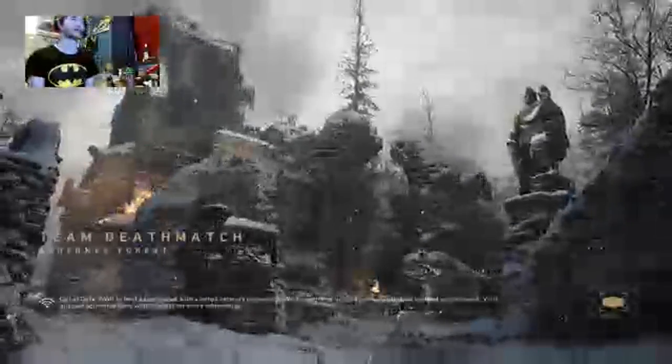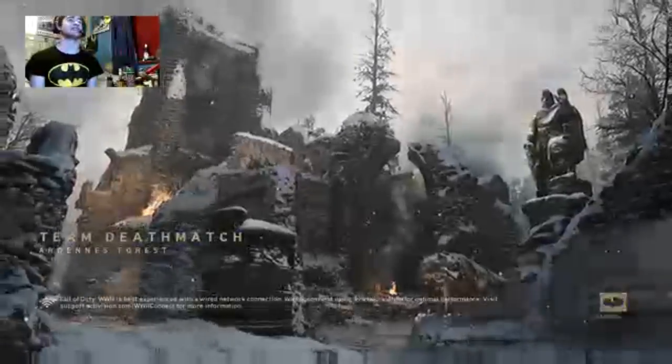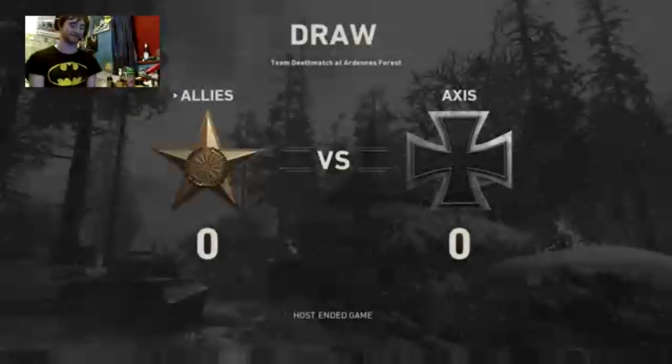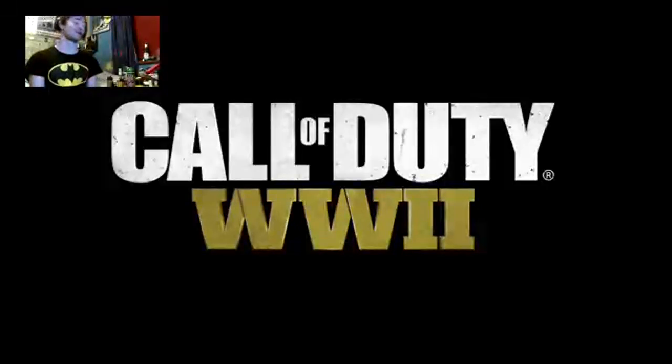We'll go from this map to — I think it's called Gustav Canyon, which is a proper sniping map. Oh yeah, cause it'll be 30 kills no matter what. Actually wait — I may as well quit out of this one minute and set it up that way, otherwise this could be 75 kills and I don't think I'm getting 75 kills with a sniper. I'm not that good.